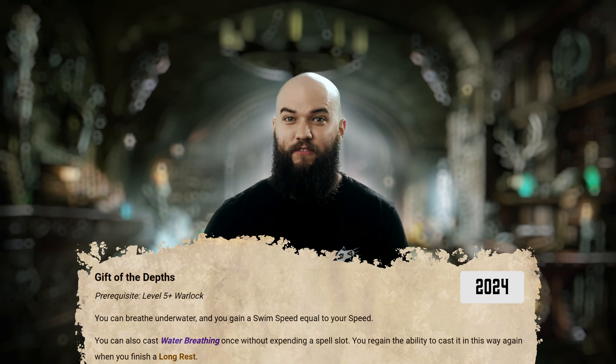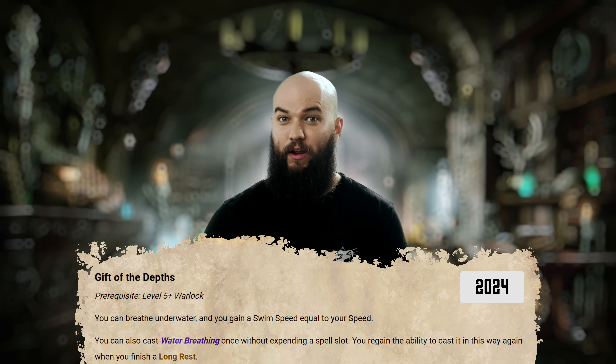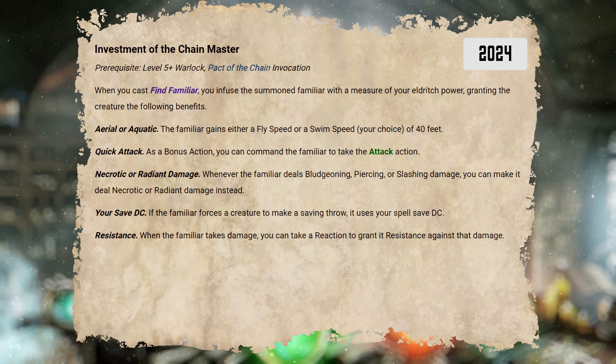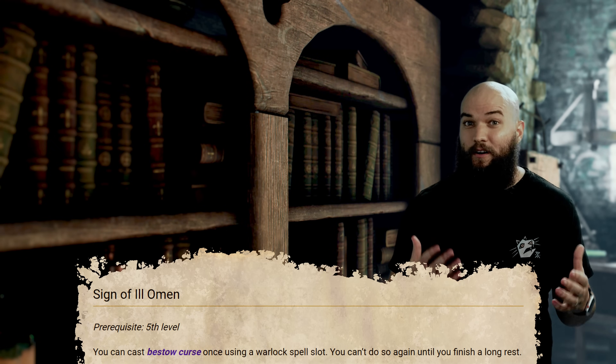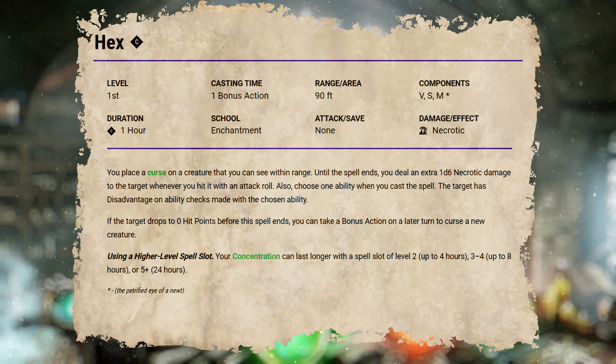Gift of the Depths is definitely useful in a seafaring campaign where you'd benefit often from a swim speed and the ability to breathe underwater — outside of that, you're probably not taking this unless it floats you through a small subplot and then gets replaced later on. If you're planning to use your Pact of the Chain familiar in combat, you're probably going to want to pick up Investment of the Chain Master: gaining a bonus action attack command, giving them a flying or swimming speed, changing their damage types, allowing them to use your spell save DC for their own effects, and giving them resistance to any instance of damage as a reaction is all way too good to pass up. And if you're planning on utilizing the Hex spell, Maddening Hex is one invocation you should consider — it gives your Warlock something to do with your bonus action and allows you to deal your Charisma modifier in extra psychic damage to Hexed creatures and those within five feet of them. This can also work with other curse effects like Hexblade's Curse and Sign of Ill-Omen, and I'd call it a must-have for Great Old One Warlocks.